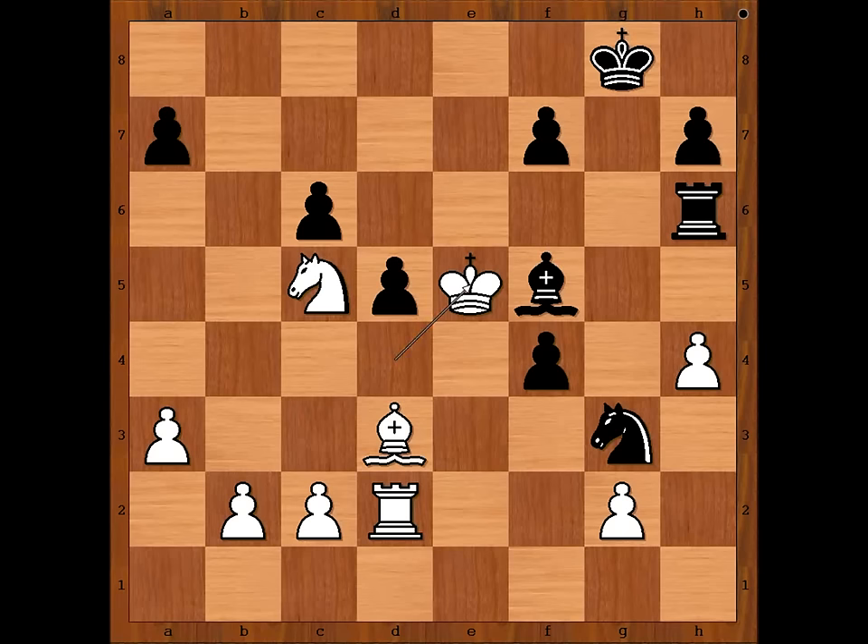This is not a normal move. Bishop takes on D3, C takes on D3, Rook takes pawn on H4. Black is two pawns up.